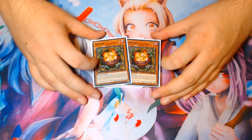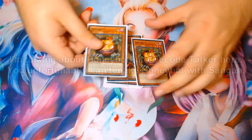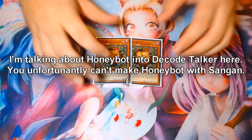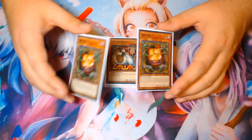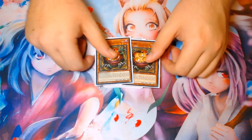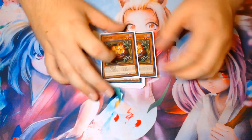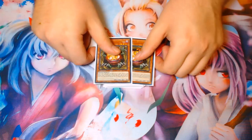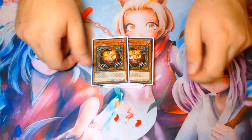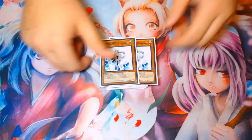Sangin is sort of a slower-to-start card unless you open it with Photon Thrasher or Marauding Captain. When you do, you commit to a Honey Bot play, and then you use Sangin to search for either your Draconet for next turn or Effect Veiler as a defensive card. It gives you advantage after you utilize it — using it to Link Summon gets you access to your Draconets, Marauding Captains, and Effect Veilers, helping meld your hand into a better situation for following turns. So it was sort of an auto-inclusion, but again, didn't want it to clump at three.